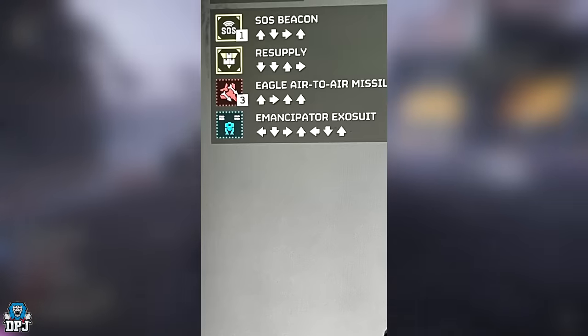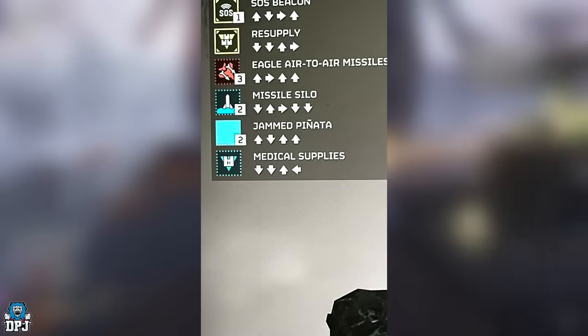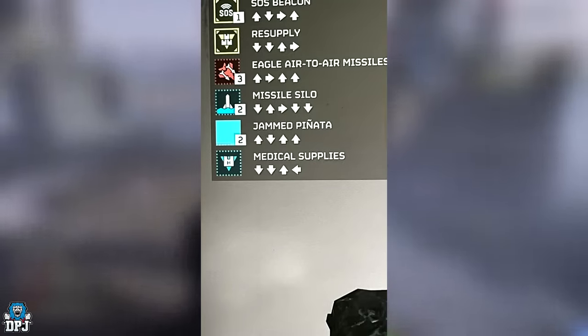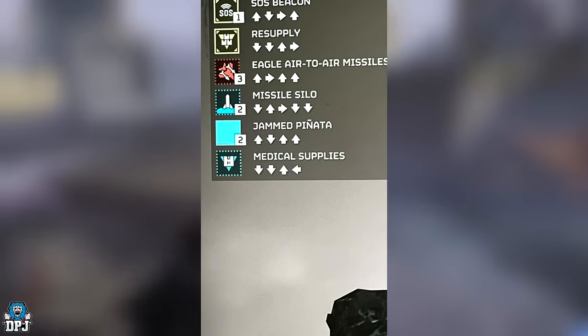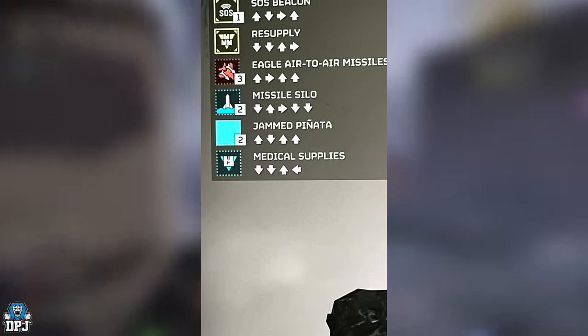We can see the Eagle air-to-air missile and the Emancipator Exosuit — we've seen those in gameplay too. And then we see medical supplies, missile silo, the Eagle air-to-air missiles again, and something called Jammed Piñata. I think people are trolling with that one — what the heck is that?